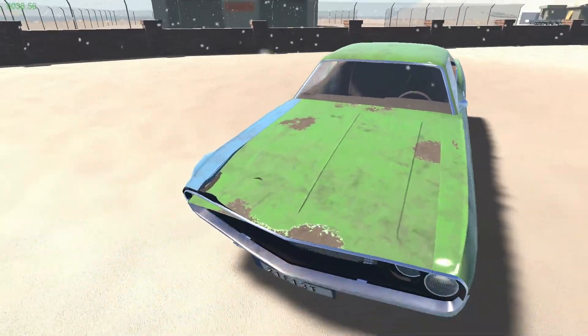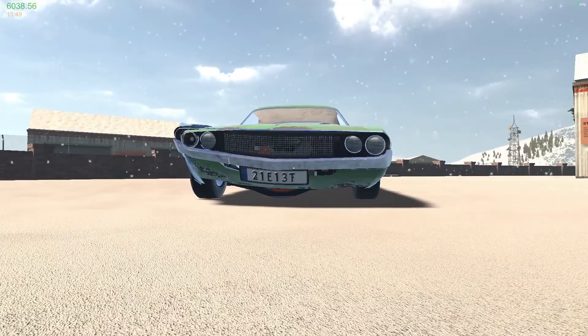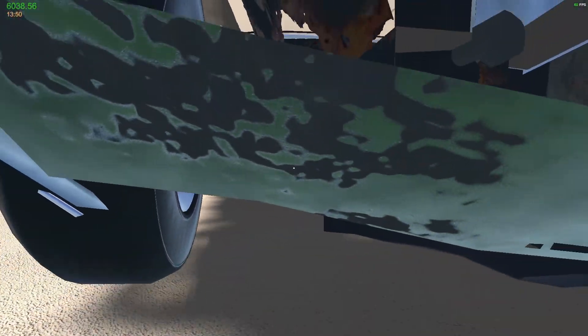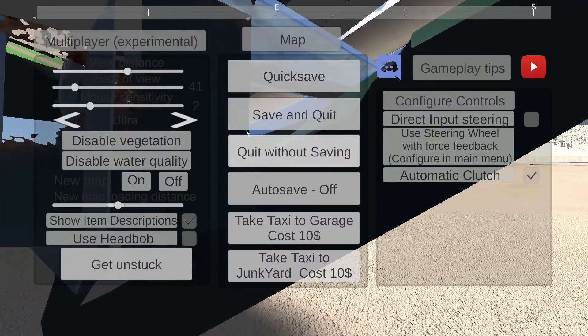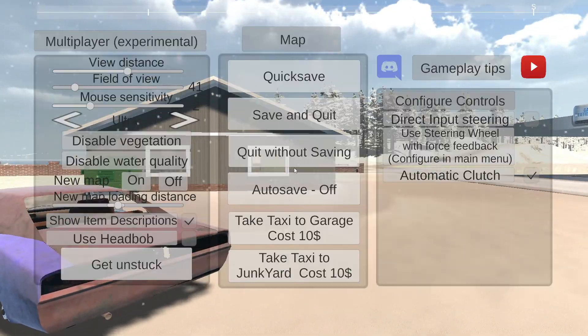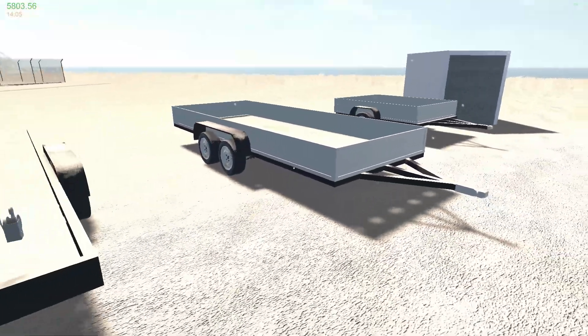Well, we might have to go buy that come-along. Maybe I gotta fix some front end stuff. Yeah, she's sagging - I think the front end's dragging. I think front end is dragging. We'll get that situated. I'm gonna buy a trailer too.